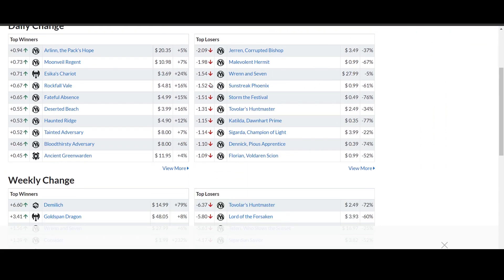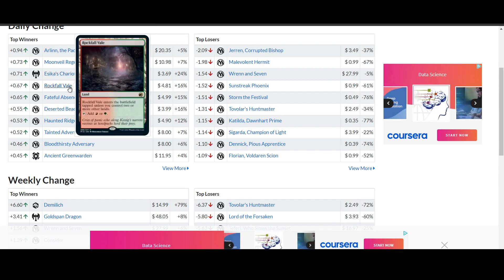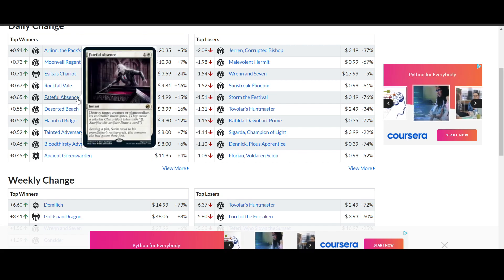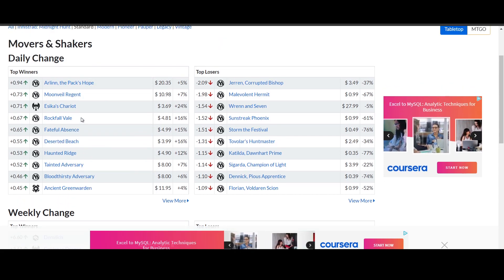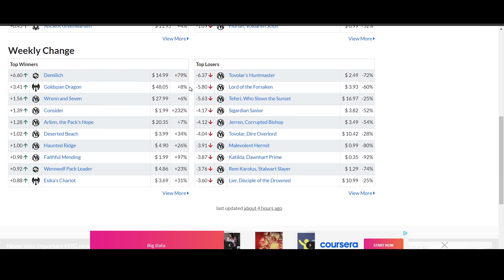Moving on straight over to the weekly market movers. On the daily we have Seeker's Chariot, Rock 4, Veil moving up 16%, and Faithful Absence — but these are all new cards from the Innistrad set, so we'll skip over a lot of these. For Standard it's going to be a very highly moving market because of the new set. Looking at the weekly, we have Demi Leech from Forgotten Realms moving up by 79%, Seeker's Chariot moving up 31% at $3.69, and everything else is literally just Innistrad.